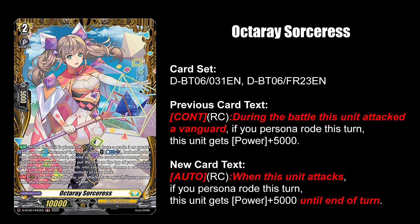Octaray Sorceress gets a big buff by changing her second skill to an auto ability, and she gets 5k power for attacking anything instead.